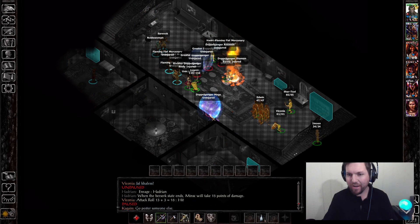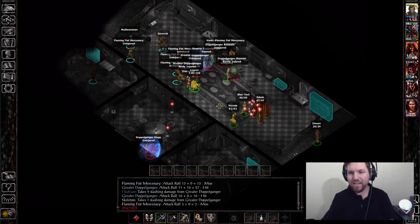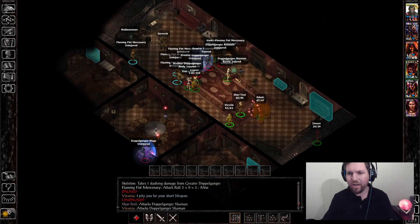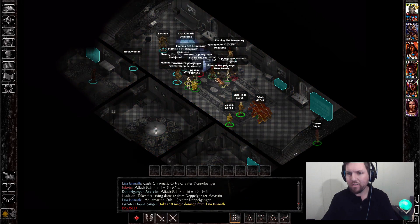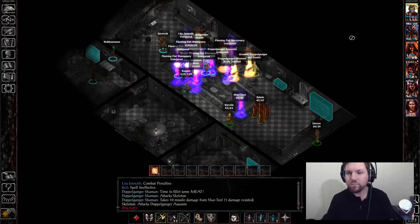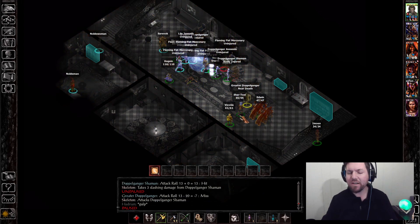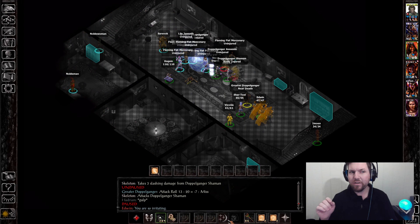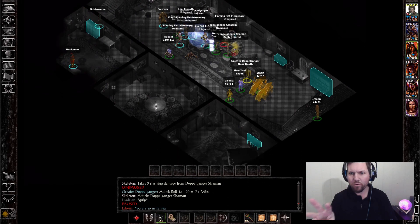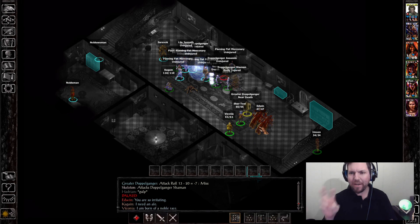These doppelgangers are hastened and blurred, and SCS adds the component of — I'm taking a beating — SCS adds the component of having three of them be normal dudes, one be an assassin, one be a shaman, and one be a mage.